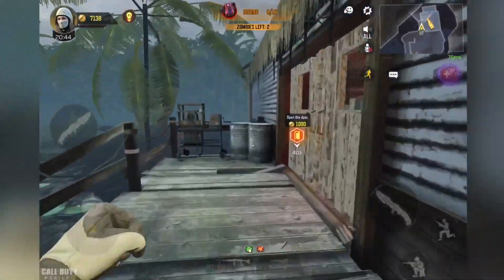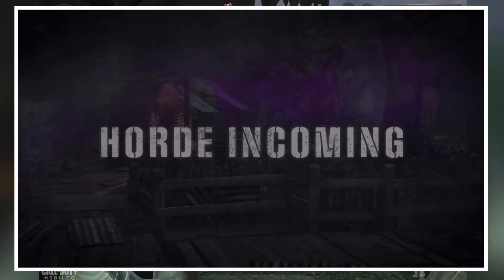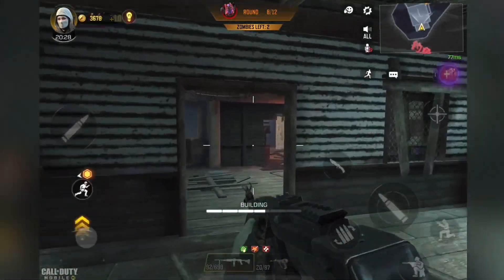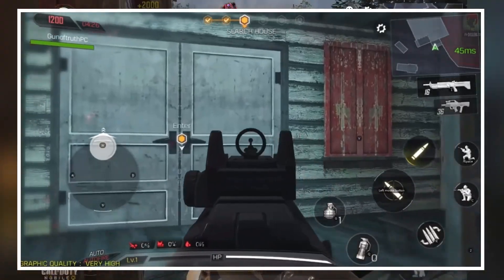There's one specific scene in this teaser trailer that has people really talking — it's this scene right here where a character is opening a door and a zombie pops up. People immediately recognized this because this exact cutscene was actually part of the Transit Zombies map that was originally supposed to come to COD Mobile. You can see the exact same cutscene used here on the farm map from Transit.